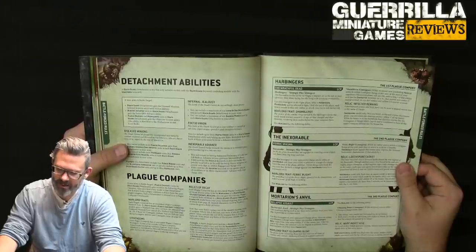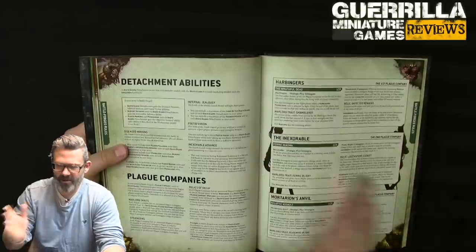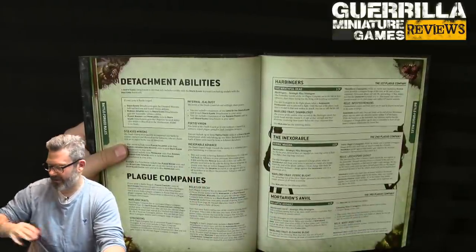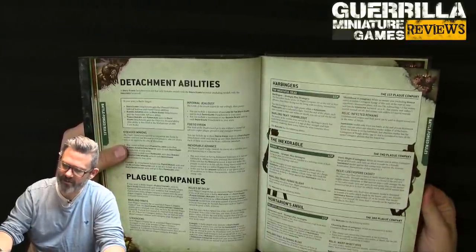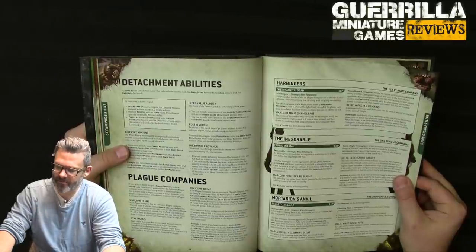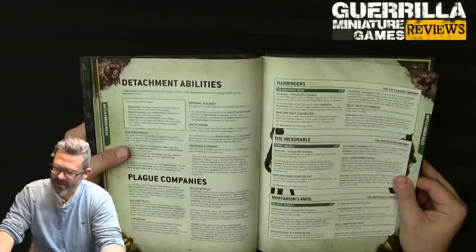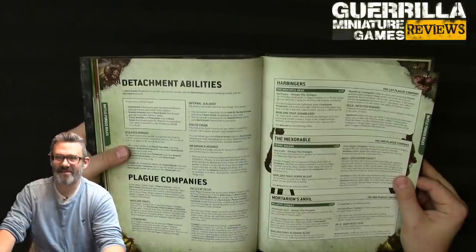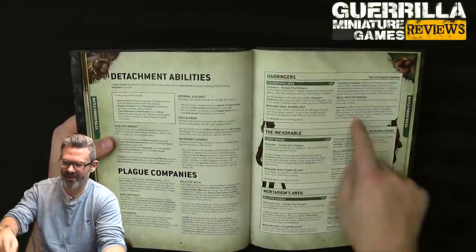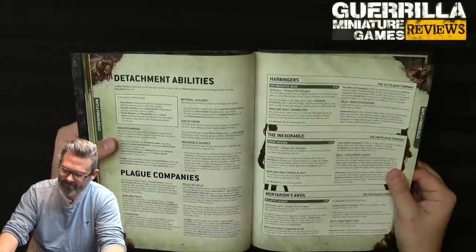The Harbingers (first plague company): stratagem Wrathful Dead — for 1 CP in the fight phase, a pox walker unit can reroll hit rolls. Warlord trait Shamblerot — a contagion that starts at 1 inch, grows to 3, 6, then 9-12 — while an enemy unit (excluding vehicles) is within contagion range at the start of your opponent's movement phase, roll a D6 (minus 1 for characters): on a 4+ take a mortal wound, on a 6 take D3 mortal wounds. Relic Infected Remains: once per battle, infect an objective within 3 of the bearer, giving it the Contagion of Nurgle ability.